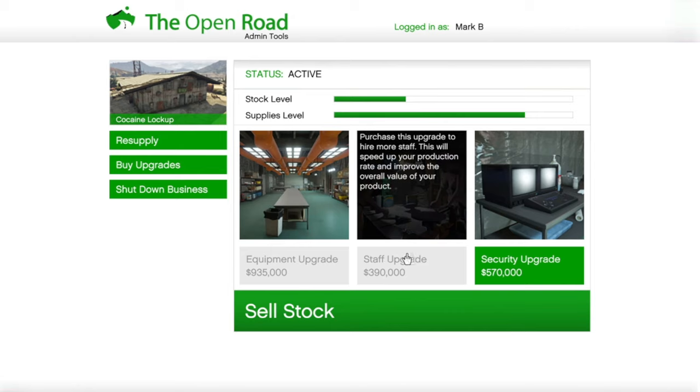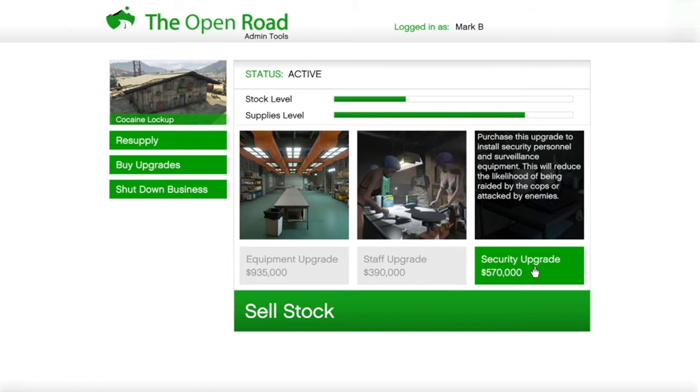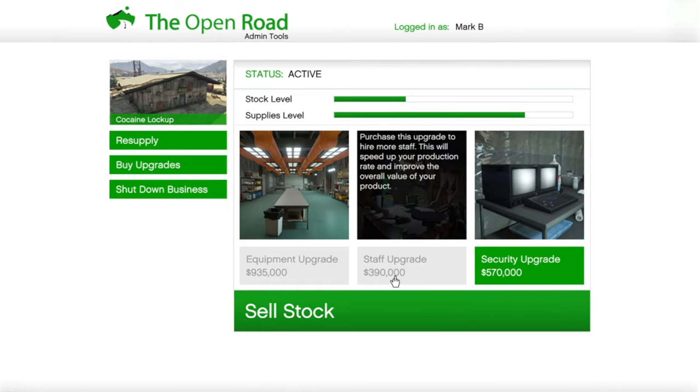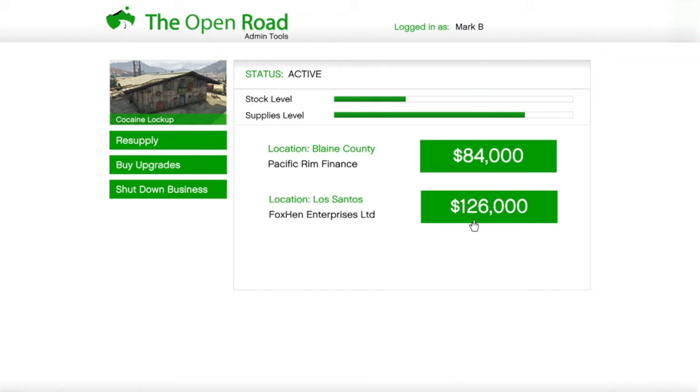The staff upgrade also helps with production speed and improves your overall product value. The security upgrade is optional — I don't recommend it. It doesn't help with production speed or money; it just reduces the risk of getting raided, basically doubling the time between raids. Always sell to Los Santos because it's worth 50% more than selling to Blaine County.